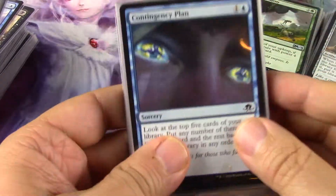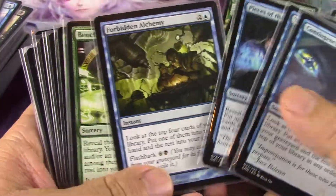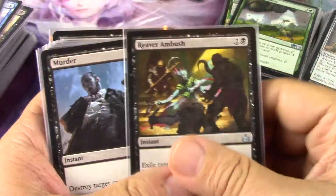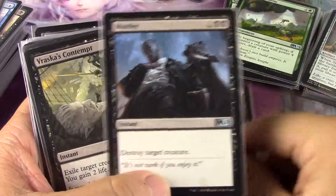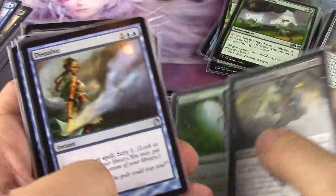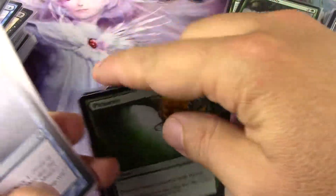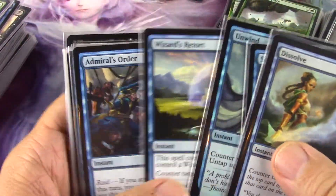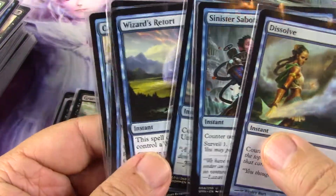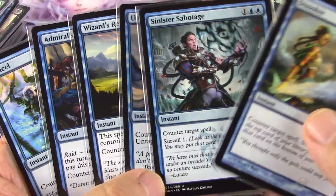Getting instants and sorceries down to twelve — I have them ordered by function. All my feed-the-graveyard cards: three, six, seven, eight, nine — I've got nine. For destruction, I'd say no to this, no to this, keep this one. I want to get rid of enchantments but I'd say no to Plummet. Then my counterspell suite — I'd take it down to four, not six, which would be ten percent of my non-land permanents.